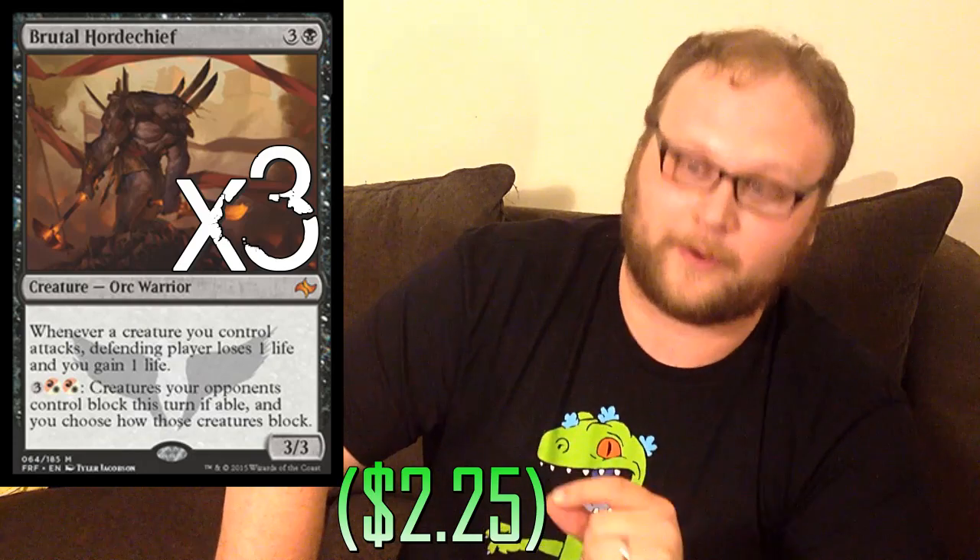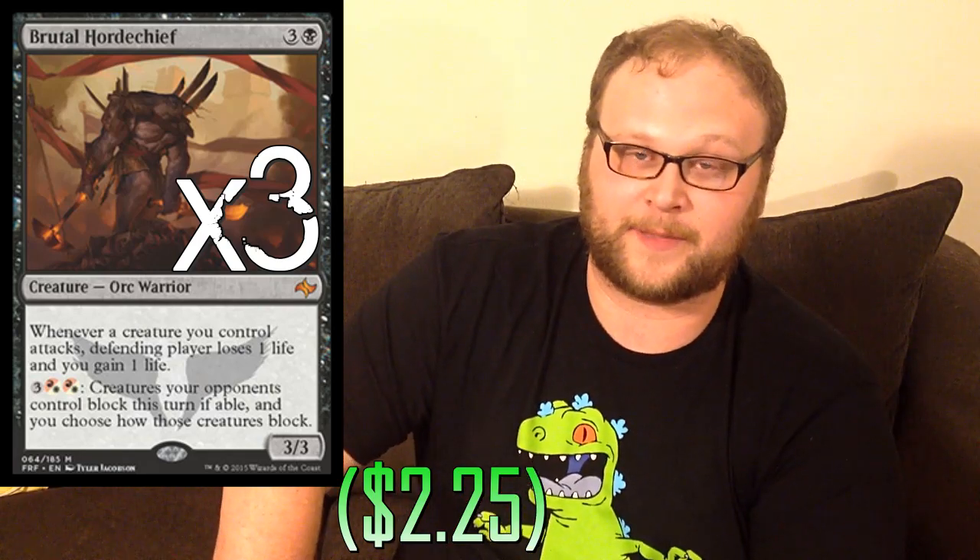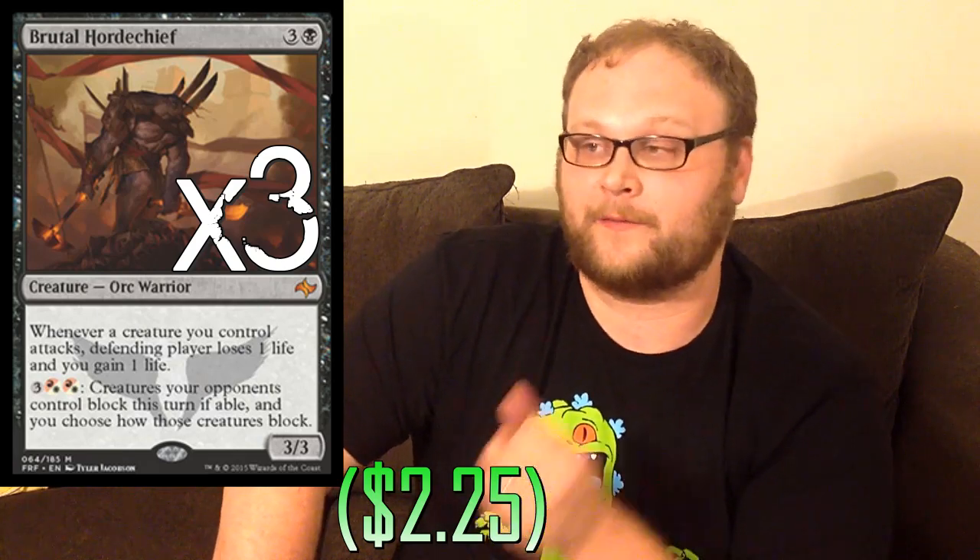Three copies of Brutal Hordechief — super, super important. This really benefits from the loss of Lightning Strike and Bile Blight from the format. Silkwrap is still in but doesn't hit this, making it even better. This card did get way, way better with the rotation. Just like Arashin Foremost is a 3-drop that does something when it hits the battlefield, this is a 4-drop that does something when it hits the battlefield — very good for aggro decks to have creatures that are also sort of spells. Brutal Hordechief is a really good finisher, and if you can activate his ability, it's especially awesome.